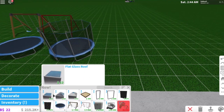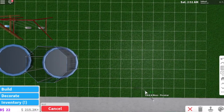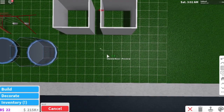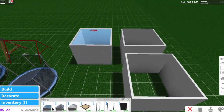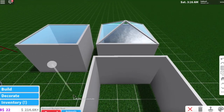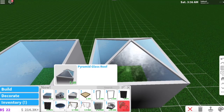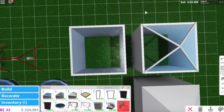Oh my gosh, they do have a glass roof! Let's build some rooms here - I don't want to make this too big because I don't know how expensive these are. We have this flat glass roof - oh my gosh, I can use this one for the greenhouse! And then this one is different, it has a smaller glass roof. This one is called a mansard skylight roof, which looks cool in modern homes. And then this one is the pyramid glass roof - I can use that for the greenhouse too.